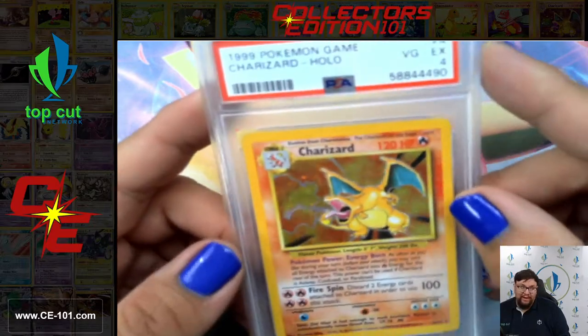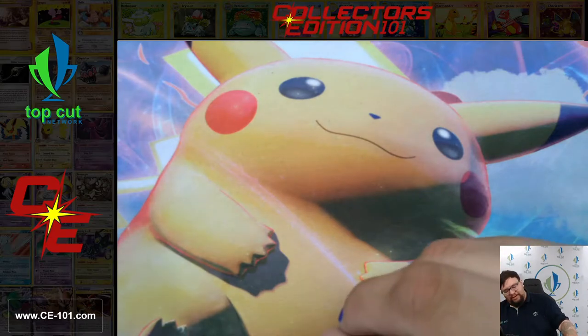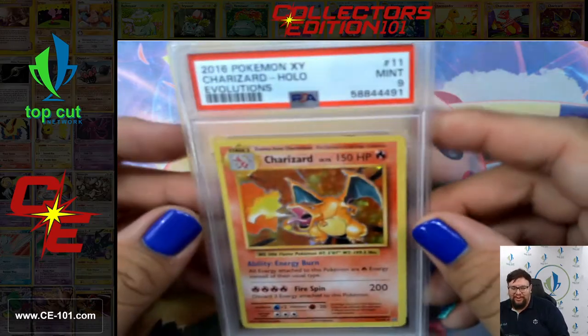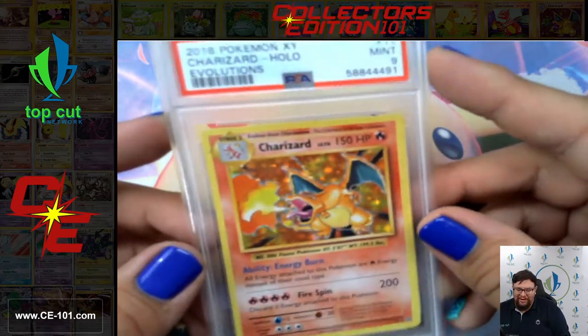Back in the day, you were a nobody if you didn't have one of these cards. You were not the coolest kid on the playground. The coolness factor back in the day for us nerds was Charizard. If you had one, you were cool. If not, well, you're a nobody. Just kidding — we still love everyone around here.